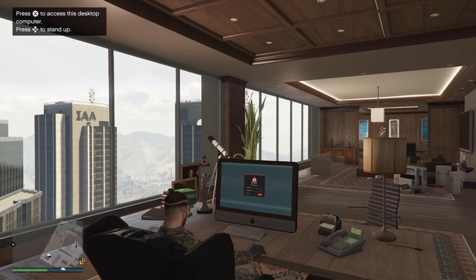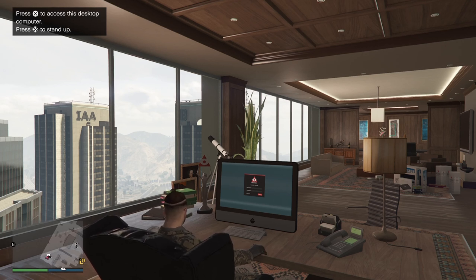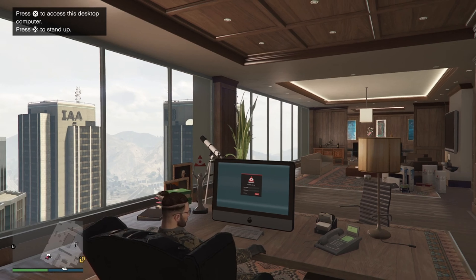The CEO office is a purchase that is essential for you to buy in GTA Online. This gives you access to two major businesses — the special cargo and vehicle cargo businesses. If you own a special cargo warehouse, you can export crates to the docks from your office building for $50,000 every 48 minutes, making it an overall good investment.